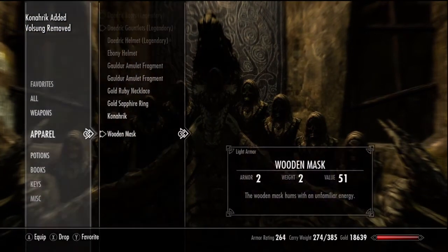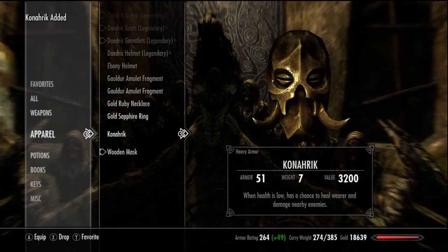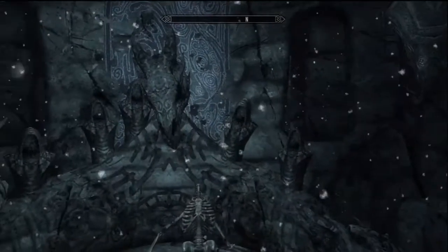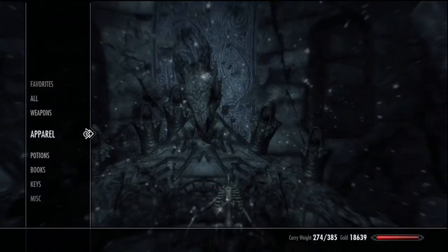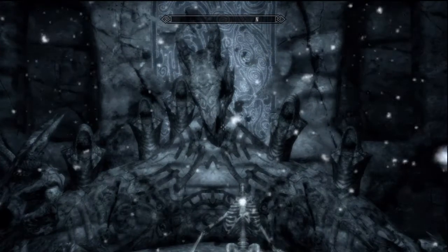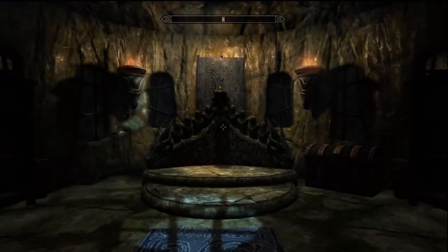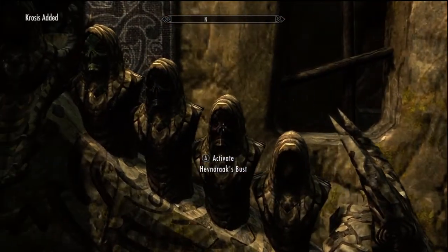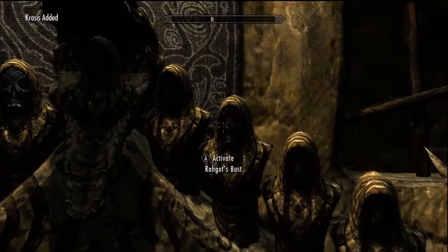Don't forget to take your dragon priest masks before you leave — but actually you don't have to. You can put on the wooden mask and travel back to the present, and the dragon priest masks aren't there in the present. Put the wooden mask back on and you can still grab all the dragon priest masks if you want to wear a certain one or use their respective skills.